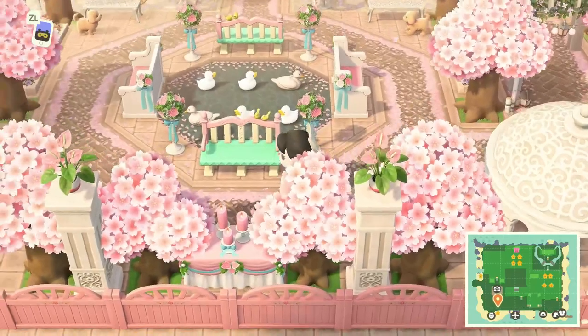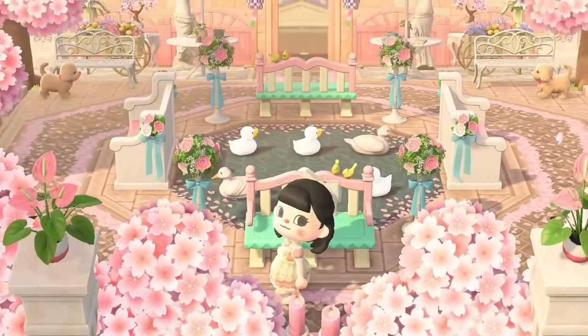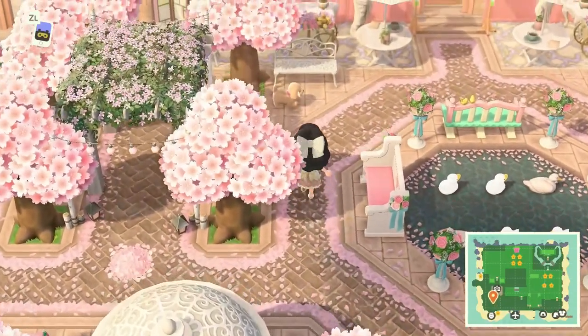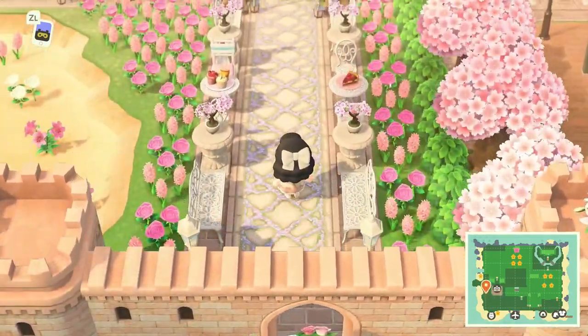This island is the perfect inspiration if you're going for something more elegant core-like, you want to incorporate some natural areas on the map, you want to focus on courtyards, but yet still have some kind of a city-like feel to the island. It's just packed with so much detail and tons of inspiration that'll definitely inspire those who are looking for those kind of features on their own Animal Crossing island.